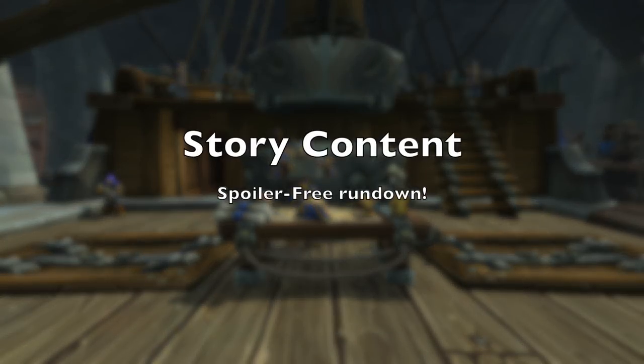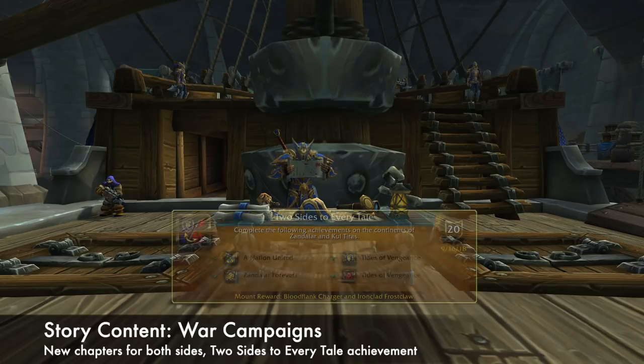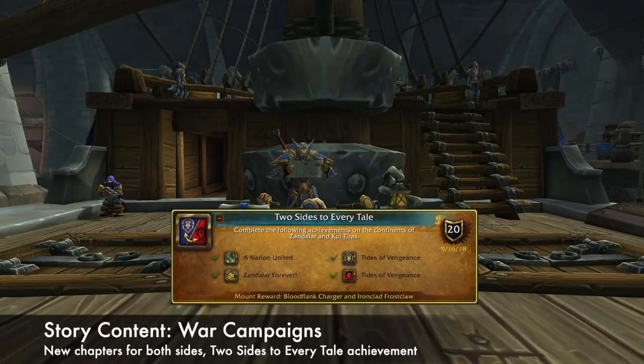Next up, we've got some new story content. I'm just going to do a quick spoiler-free rundown of the stuff that's coming. First, both factions have new chapters in their war campaigns that deal with the aftermath of the Battle of Dazar'alor. Additionally, there's a new achievement called Two Sides to Every Tale, awarded to players that have finished the Kul Tiras and Zandalar storylines and war campaigns up to 8.1 for both factions. It awards two new mounts: the Bloodflank Charger for Horde and the Ironclad Frostclaw for Alliance.